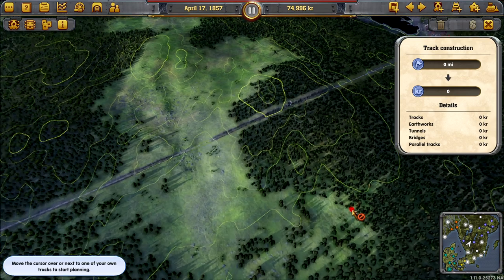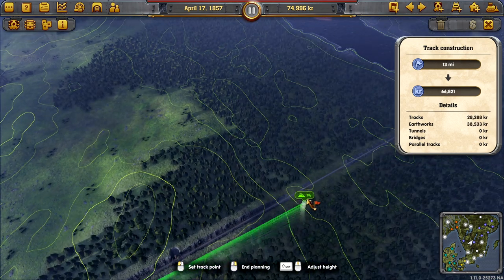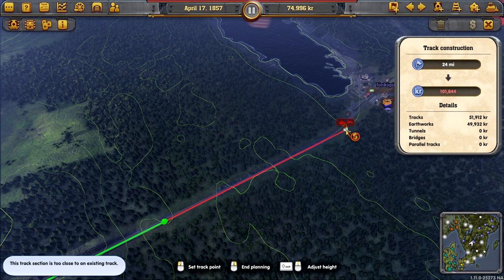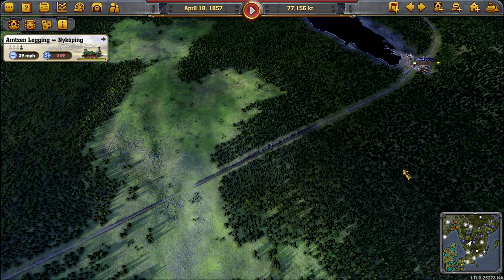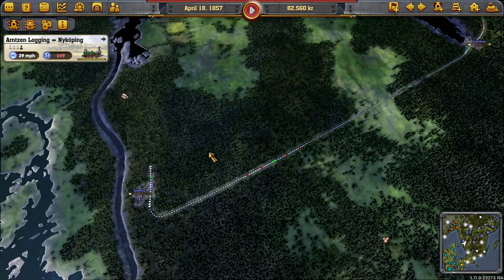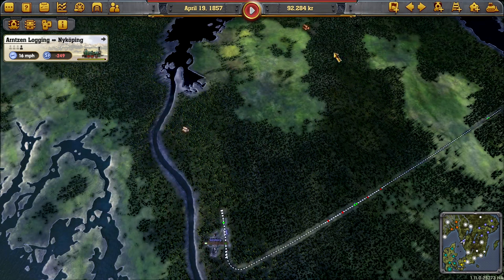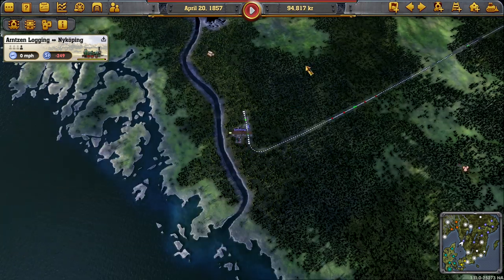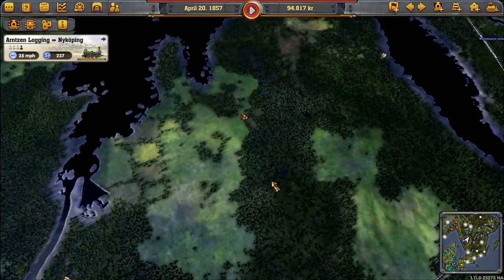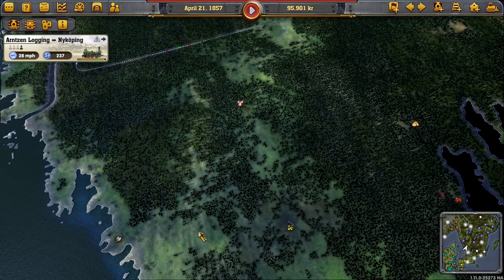Let's give this another go - double tracking this. It's going to be needed. It's a little bit unfortunate that it's in the cutting, but once it's done, it's done. Once we get that underway, we're going to hook up all the basics to Gothenburg - Goatborg. We've got wood, we've got fish down here rather than up there - that's an easier journey.